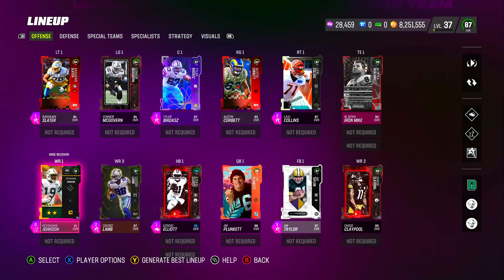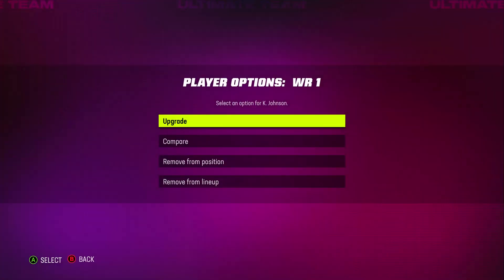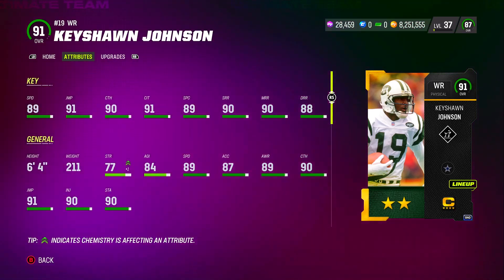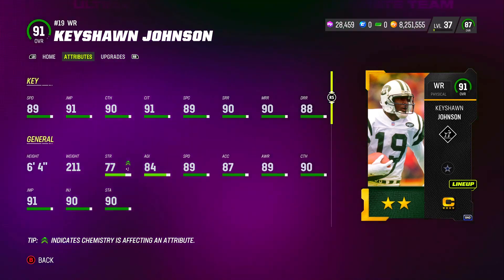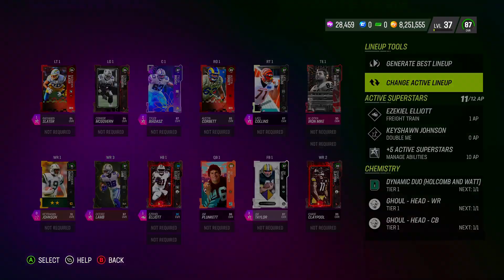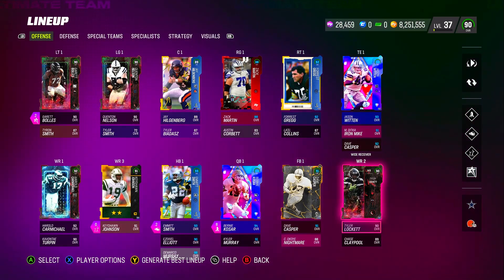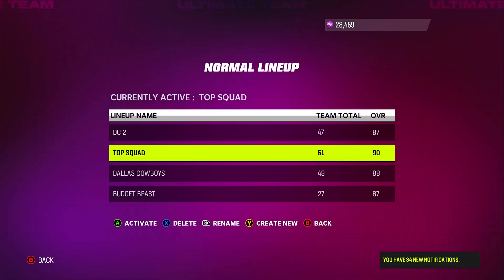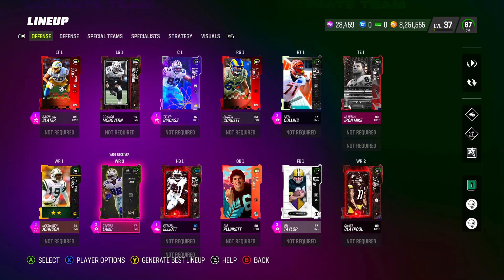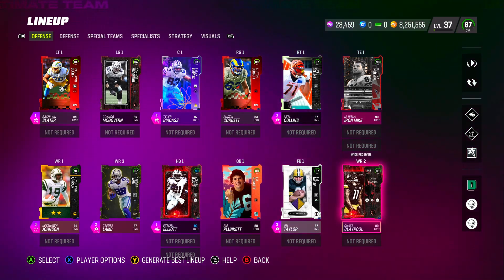You got Keishon Johnson — you can get any of the four captains, but I picked him for a budget squad because of how tall he is. He's a 91 overall: 89 speed, 6'4", 91 jumping, 90 catching, 91 catch in traffic, 89 speed, 90 short route, 90 medium route, and 88 deep route. You're not going to lose with him — this guy right here is going to make plays. I use him on my main squad as well.